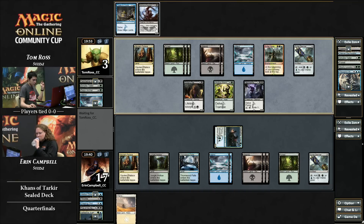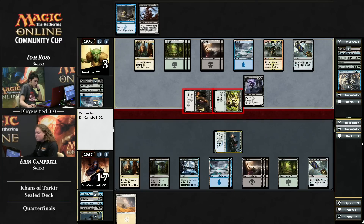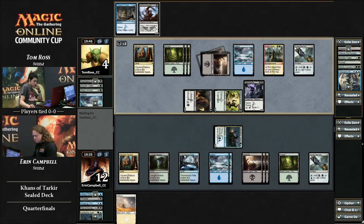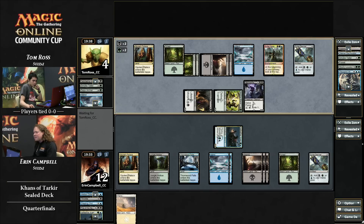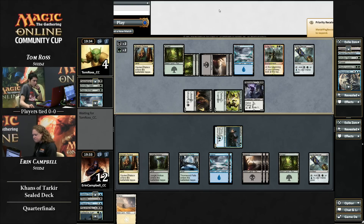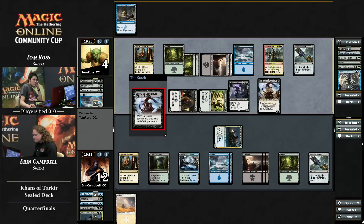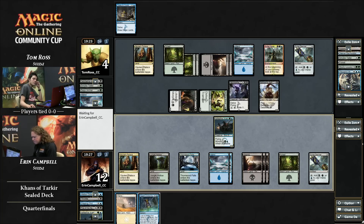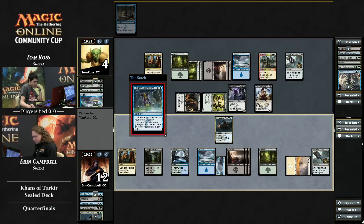Sidisi's Pet is what kept Tom in this game — it's going to pound his life total back up. I wonder if Erin could have Crippling Chilled the pet instead of the Mandrills and just traded damage for him not gaining three or four life. Even way back when Erin used her Throttle to kill the Smoketeller, the lifelinker was probably the better target because the bear just doesn't do much. The fun never stops for Tom Ross. Tygium Scheming — that's not going to do much yet. He's got lethal: four, eight, twelve. She's going to have to chump block.